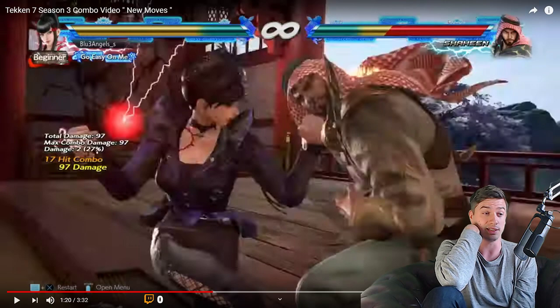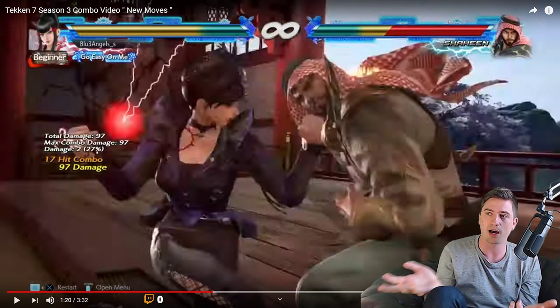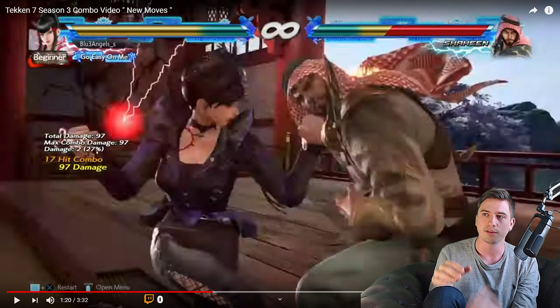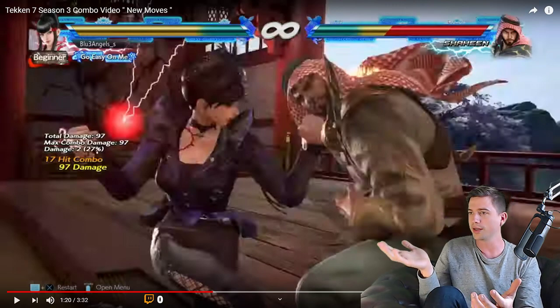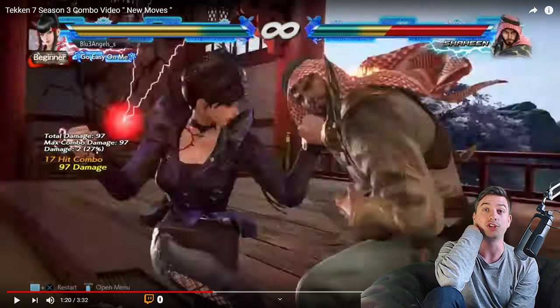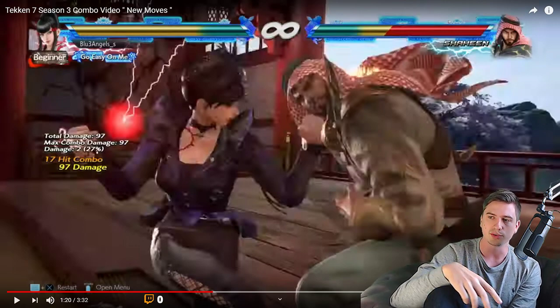Just look at Kazuya — he's got great combos in Season 1 and 2 with back 2-1, and now the most ridiculous combos are possible with Kazuya. And Dragunov 3-1 into Sneak, Paul 3-2 into Backsway — everyone's doing such absurd things. Shaheen's new combos are also all over the place; I'm kind of surprised we didn't see him in this video. Really cool new combos.